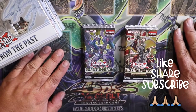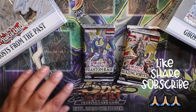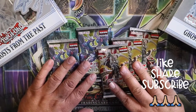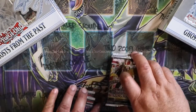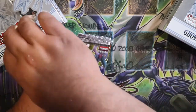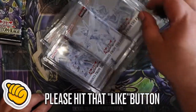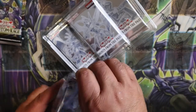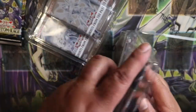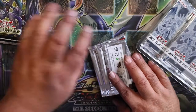Yo ho ho ho, let's get into it! We've got two packs, and we're throwing in a couple of boosters — we're supporting three Blazing Vortex and two Phantom Rage. Let's go straight to the product. This product used to be selling out fast nationwide, and people don't know why, because some are saying it's a rubbish product. But it looks like that ghost rare has caught people's eyes, so let's get into this.